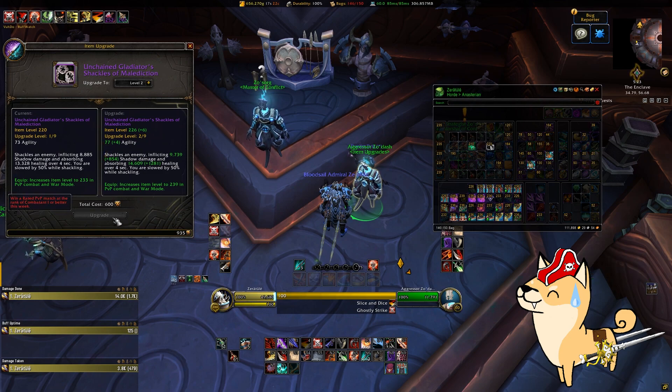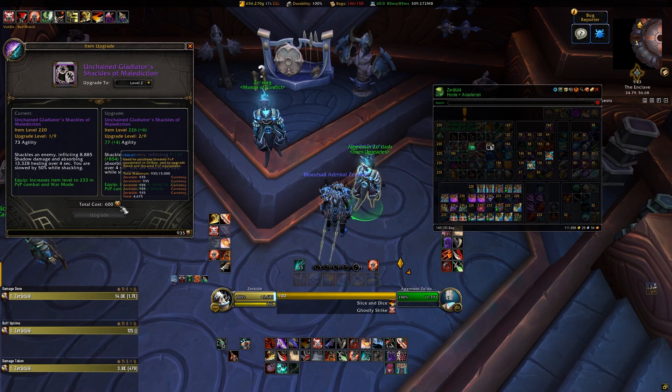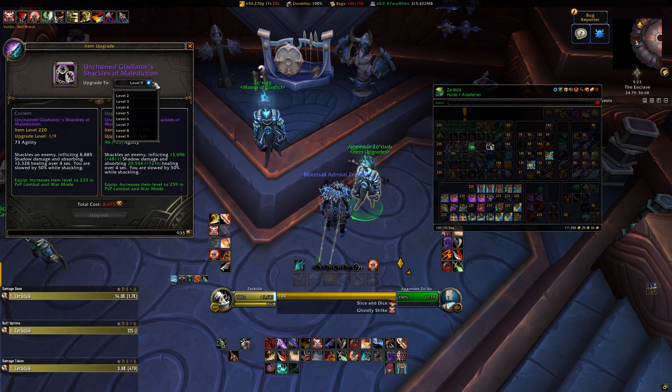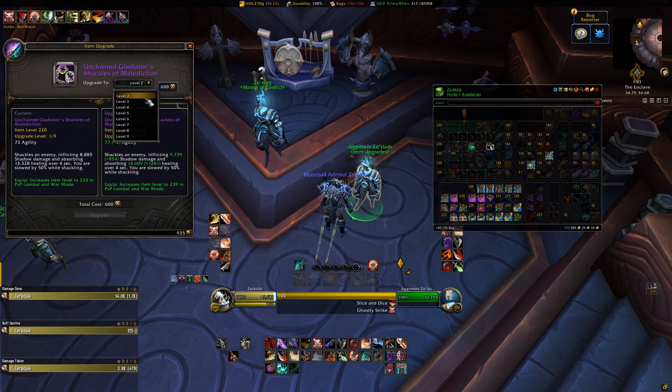For those getting into Conquest gear and enjoying PvP, this looks like a pretty cost effective way of catching up to others, and if you're willing to try your luck with the RNG pieces, then you might actually come out on top. Conquest points are season capped, with a cap increase of 550 a week. So if you only have one character this is a bit risky, since you could theoretically get the same piece over and over, but if you have other characters on your account that you could use to funnel some of those Conquest bind on account items to you, then this could be pretty handy.